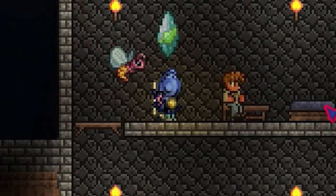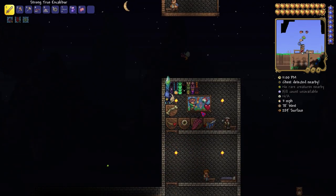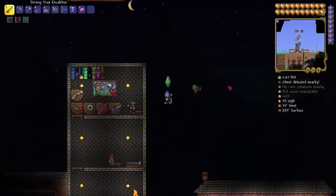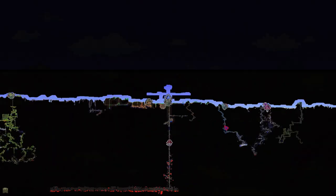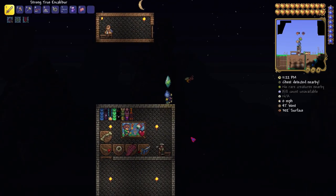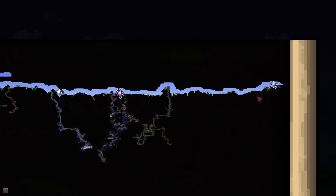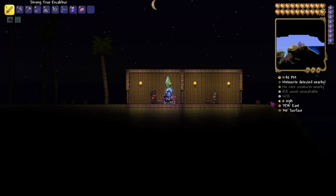Welcome back everybody to another Terraria Adventures video. Today things look a little different — the house looks a lot different. We got some floating stuff from the old house that I said I was going to fix. We have a cavern pylon, desert pylon, snow pylon, hollowed pylon, ocean pylon, and jungle pylon. We got a lot of these pylons done off camera, and I have video footage of all the jungle stuff.